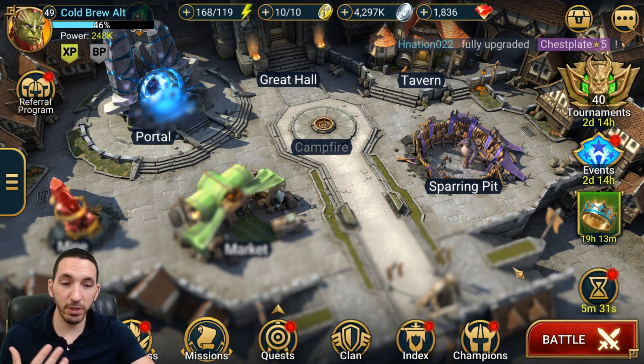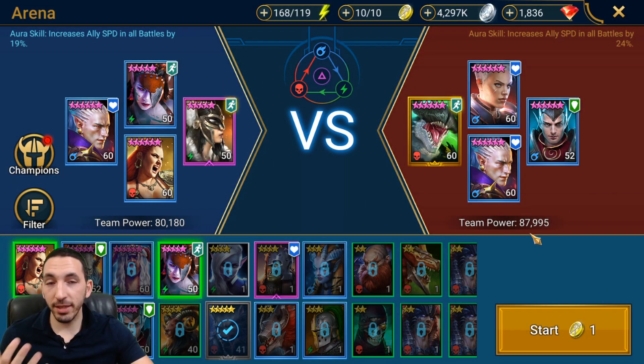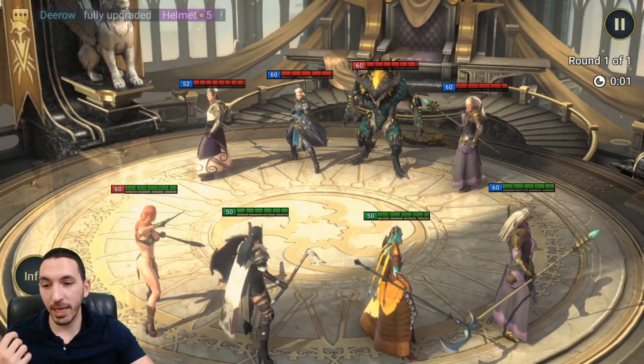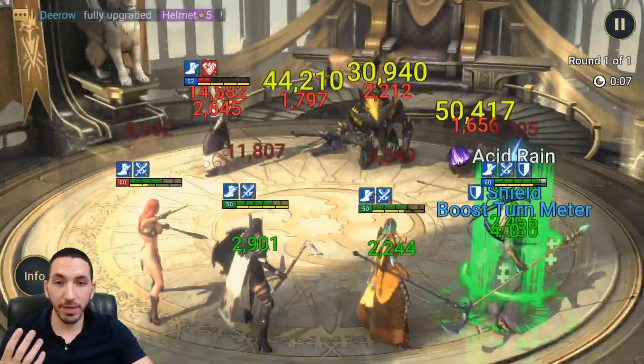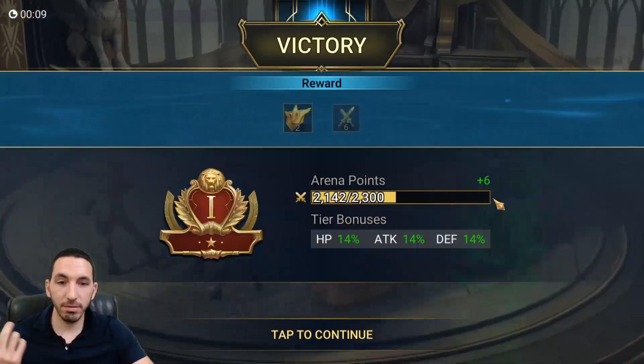Now I'm going to showcase War Maiden in the arena. This is a totally free-to-play team: Hicatune, War Maiden, Spirit Host, and Kael — totally farmable champions everyone should have by day 30 of playing. War Maiden applies that decreased defense debuff and there we go — kill, just clears decreased defense, always good.